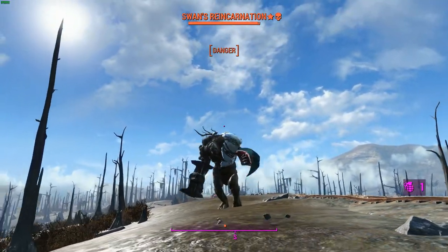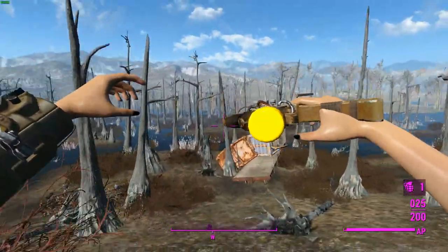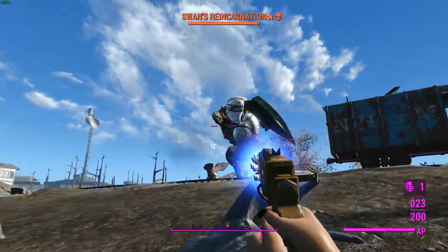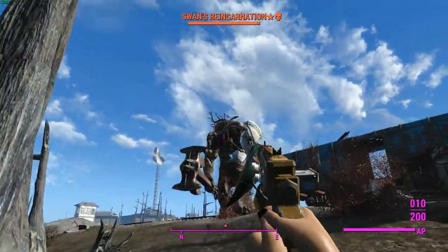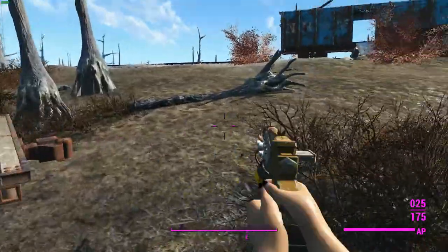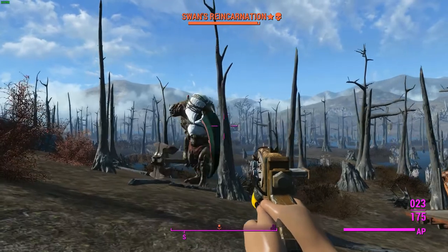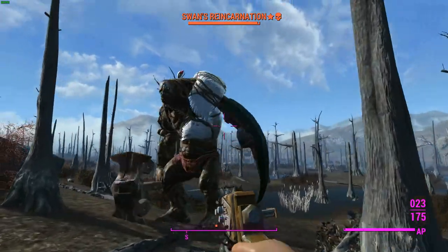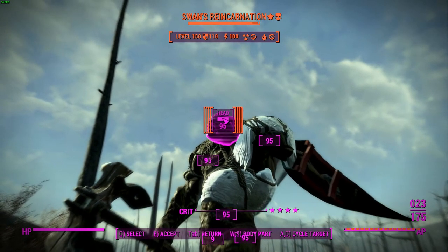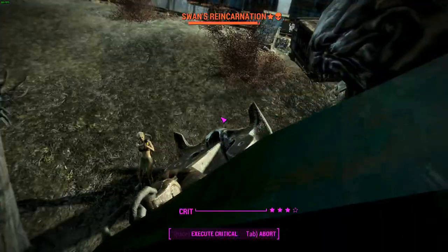Looks like we've got a Furious weapon to start and this one appears to be broken. Let's open up the Pip-Boy and bring her out again — that fixes it. Looks like we've drawn Furious once again. The range is a little bit lacking with the standard variant, so we'll probably do better if we get more shots in VATS. What a perfect time to test how many shots we can get — it's very generous, so we'll be able to get plenty of shots and plenty of damage stacking, which is really good.